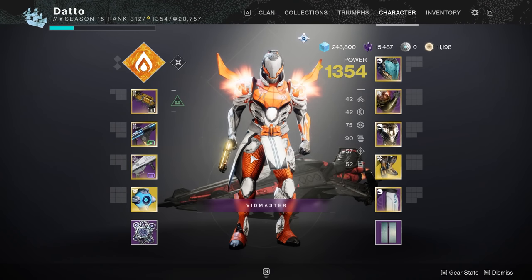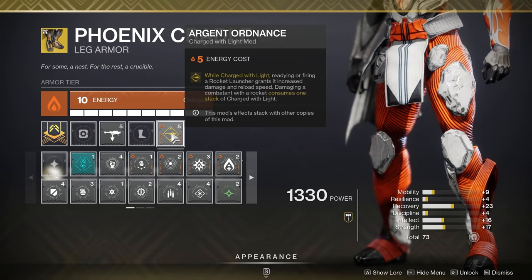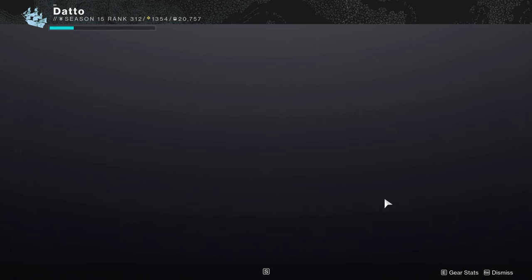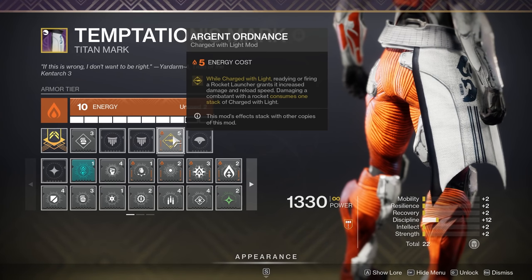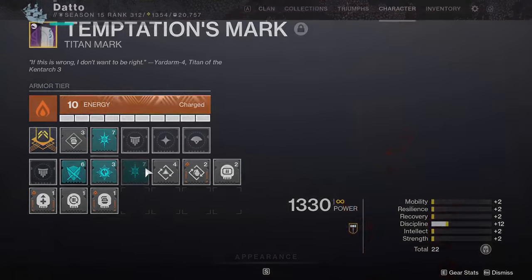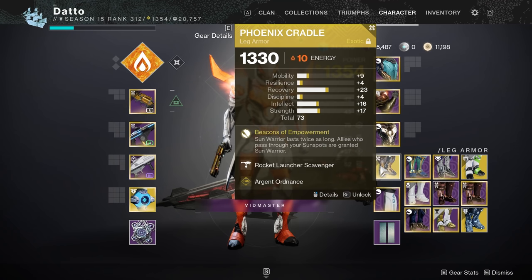The same concept from Lucent Blade can apply for Argent Ordnance as well, which is a Solar mod. Argent Ordnance increases rocket damage and consumes a charge every single time you fire a rocket. Taking Charge and one copy of Ordnance is fine for activities that don't really have players firing tons of rockets in a row. Important to note that Argent Ordnance and all other solar charged with light mods can stack multiple times — equipping more copies gives you a greater damage bonus. It starts out at 20% and can go up to 35% with 3 copies. However, this damage bonus does not stack with something like Well of Radiance or Ward of Dawn, so most of the time in a setting where you'll have one of these buffs, you aren't going to need Argent Ordnance at all. Stacking multiple copies can get very expensive in terms of energy and it requires a lot of solar armor.